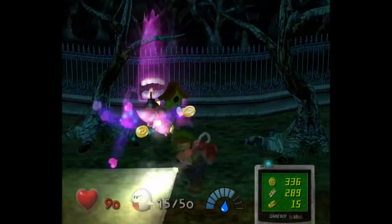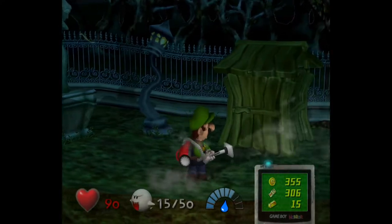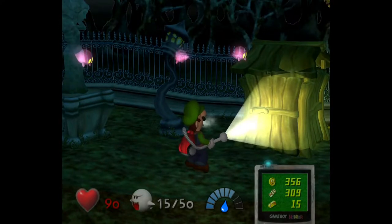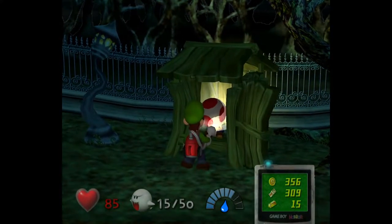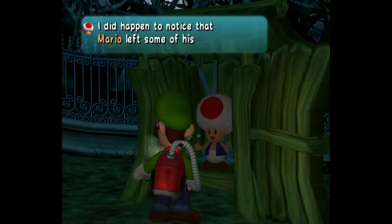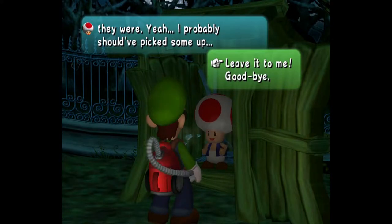We could go ahead and give that letter to Madame Clairvoya, but I'll do that a bit later when it's more convenient. For this little outhouse, you want to stand back a bit and start using your vacuum on it — that'll shake it and open it. If you don't do that, the door will whack you in the face. We've got a Toad in there. A Toad explains that Mario left five items lying around the mansion: a hat, a glove, a shoe, a letter, and a star. We agree to find them all.